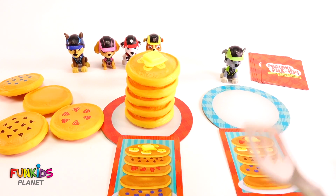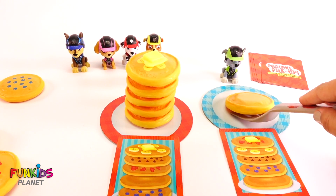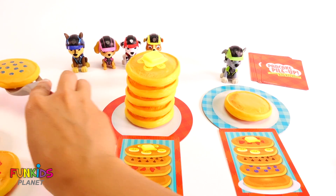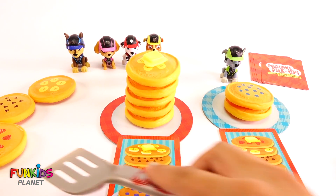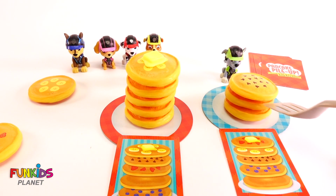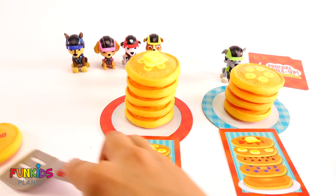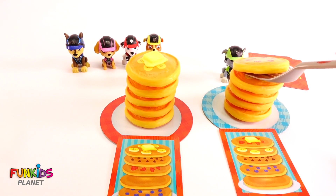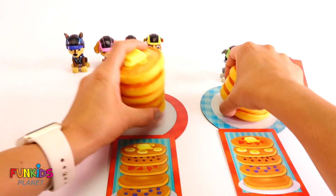Look how good his looks! Now let's do Rocky's. Rocky needs original, then blueberry, strawberry, then chocolate chip, then banana, then strawberry, then a slice of butter. Good job, you guys!